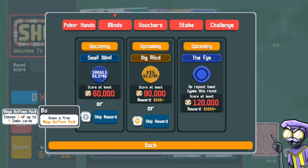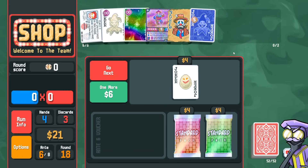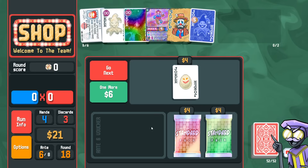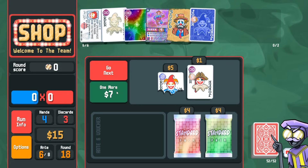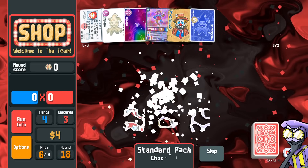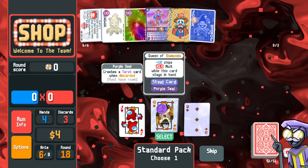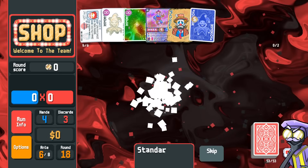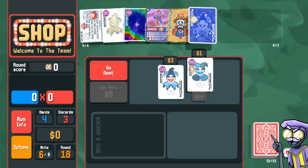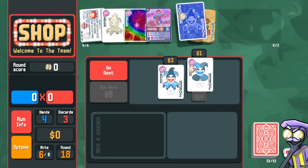No repeat hand types — bummer. Let's spend our money. Are there any skip tags we're interested in? We could skip for a mega buffoon or a speed tag. Go one more — two eternals, we could spend eight bucks. We can buy the two standard packs. Purple seal queen — purple seal for more tarot cards, sure. Standard pack we can skip. And I guess I could use blueprint on the marble joker and get more stone cards, but I think we have plenty. Let's go next.